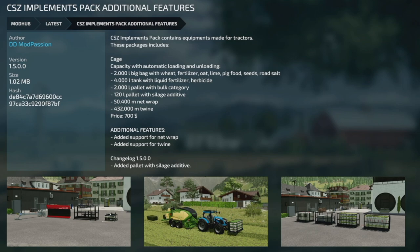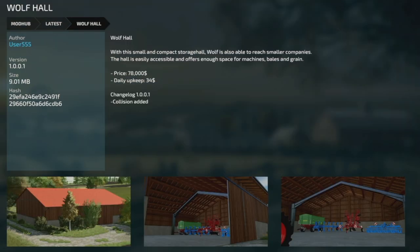Two final updates for PC and Mac: the CSS Implements Pack Additional Features version 1.5 — added pallet with silage additive. And the Wolfhalls version 1.001 — collisions have been added.